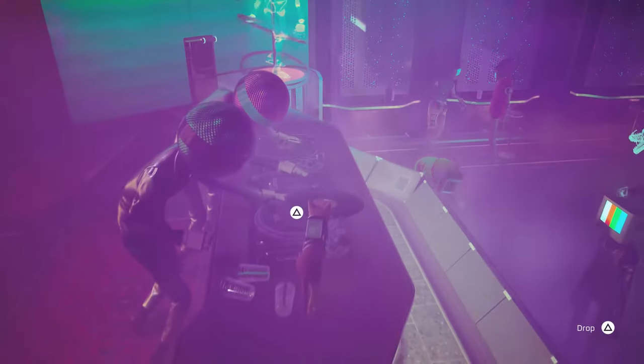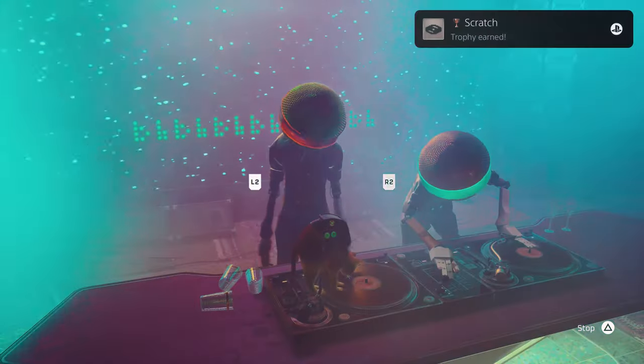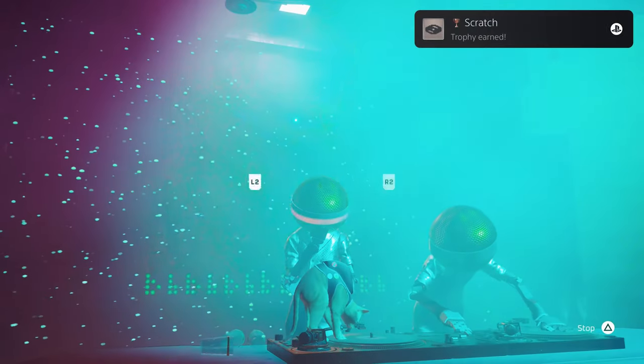You guys know what to do — you've been to a club. Pop the record down, hit the Triangle button again, and then L2 and R2 to scratch it up.